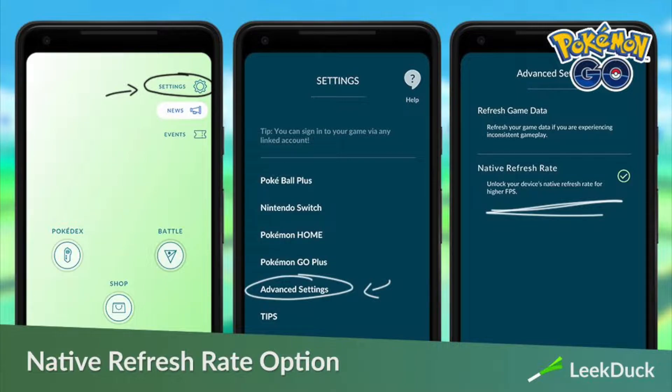This one is called native refresh rate. To use it, go to your settings, scroll down all the way to your advanced settings, and once you click that, check mark native refresh rate.